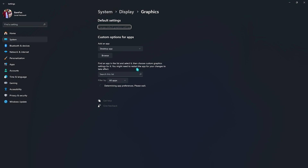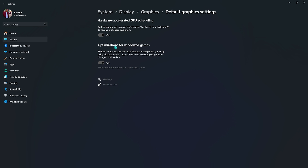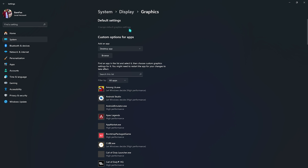Right beneath that you'll also find Graphics Settings. If you're on Windows 11, you'll find Change Default Graphics Settings — click on this option and enable both of these: the first one is Hardware Accelerated GPU Scheduling and the second one is Optimizations for Windowed Games. Both will help you utilize your GPU to the maximum level and reduce your input latency.